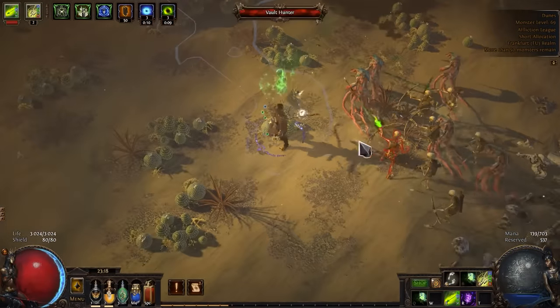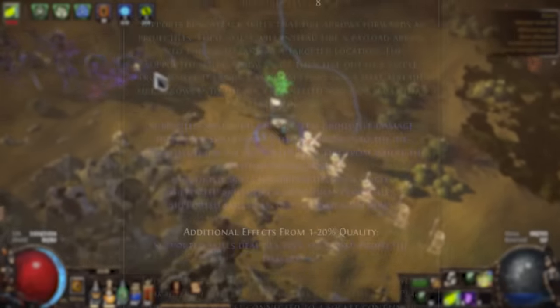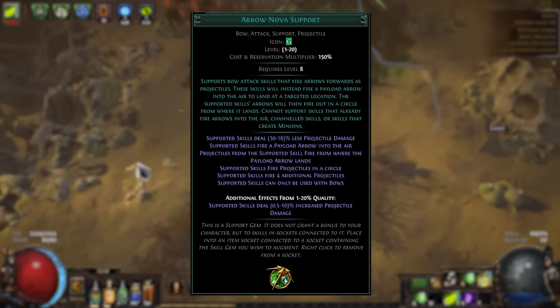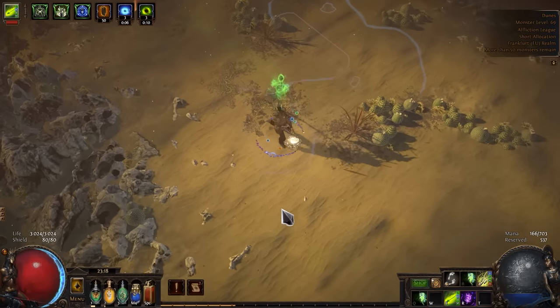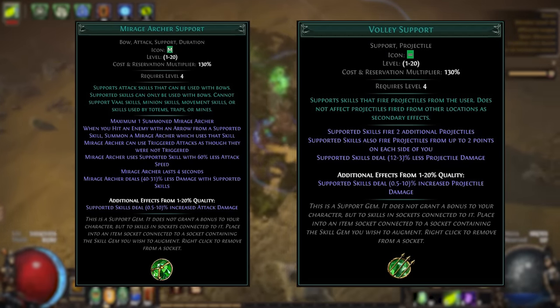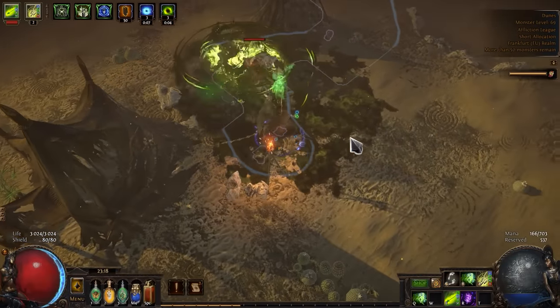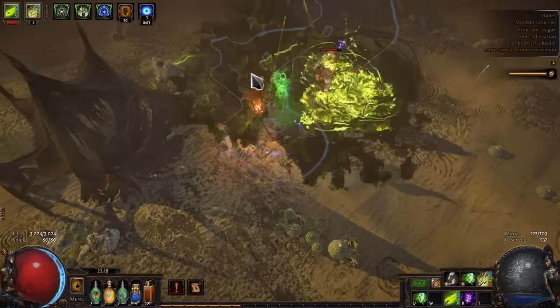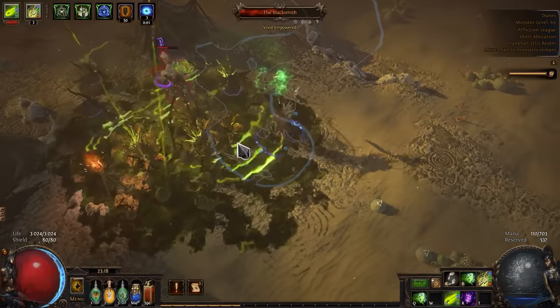Some of you may be surprised that I am not using Arrow Nova support, because it is a mandatory support gem for Caustic Arrow. But personally I prefer Volley and Mirage Archer support on white and yellow maps. I don't really care about coverage, I just need to finish most of the Atlas as soon as possible. But eventually I will add Arrow Nova support.